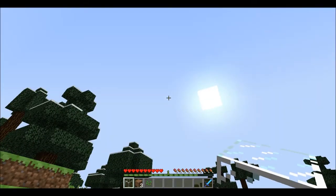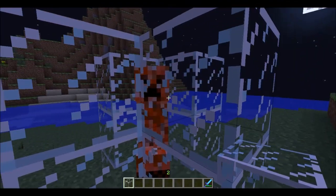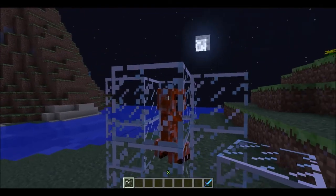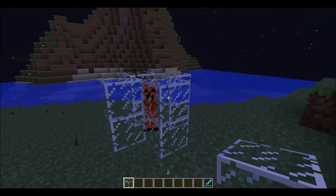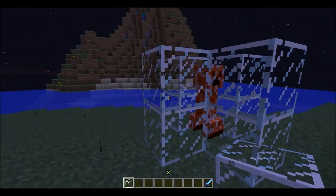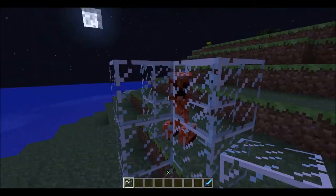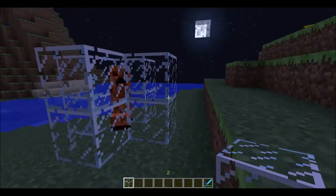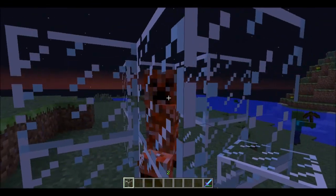On to the next mob — this is the Fire Creeper. It is immune to fire, lava, and lightning. It gets hurt when it's in water, and when it is in water, it also cannot explode. It drops fire charges and coal, and rarely it will drop flint and steel. Now let's see the explosion radius of this red-headed creeper.